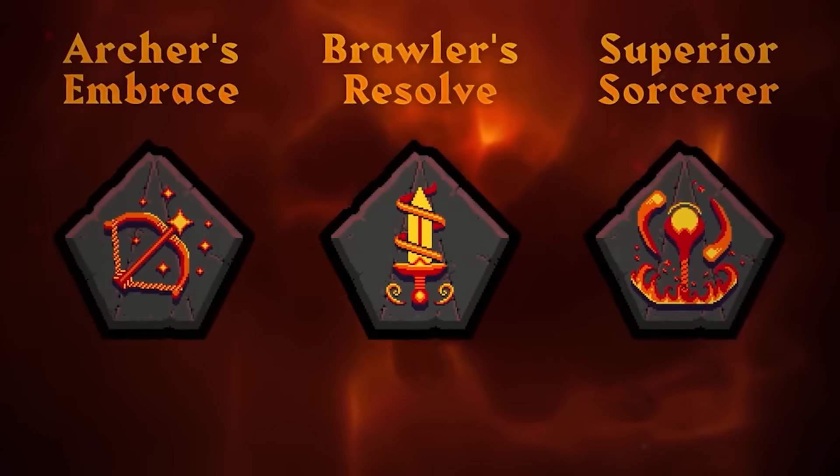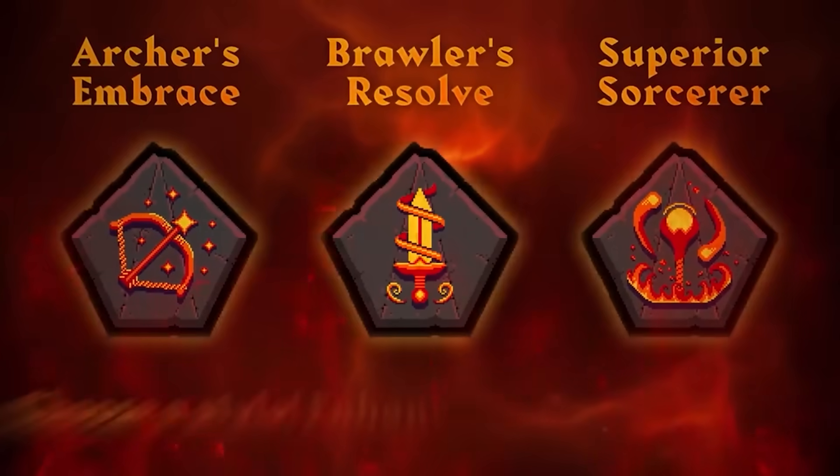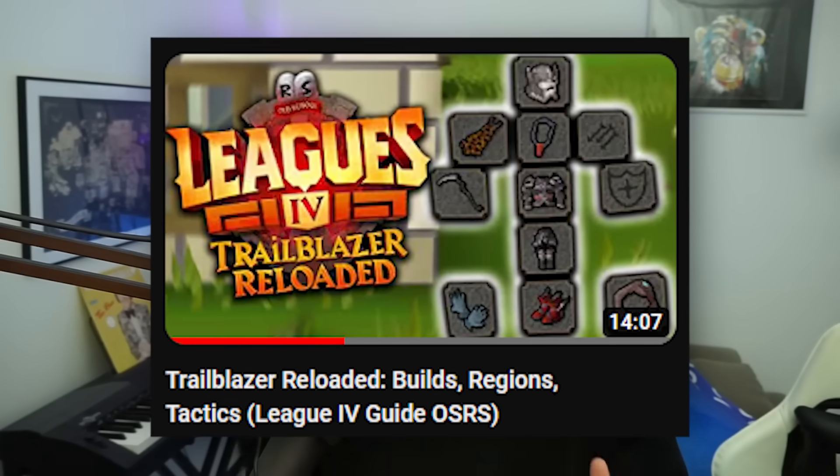I don't think in this first week we got a tier 7 relic yet, but I could be wrong, especially the last one I'm going to talk about today. The ones I'm looking forward to discussing the most are the combat relics, because as I predicted in the previous video, Jagex has done it again and we're getting a combat relic for every single attack style. If you haven't checked out my previous video where I talk about a couple builds, go check it out.